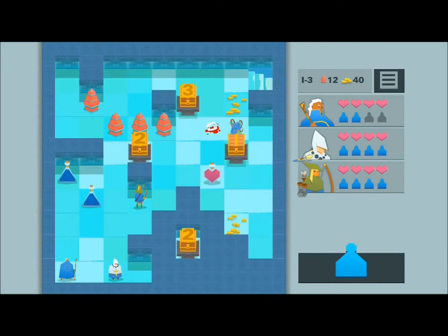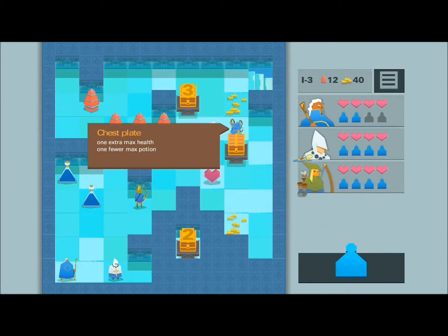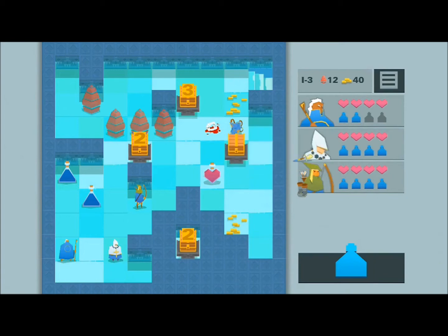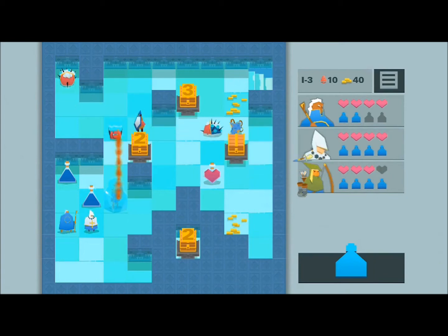We're rocking it here, doing really well. There's a little bloodstain next to the chest — 'Get one heart after the first kill of each level.' I've picked that up several times but wasn't exactly sure what it was each time.